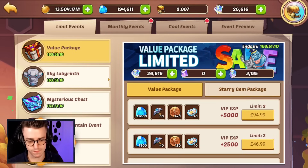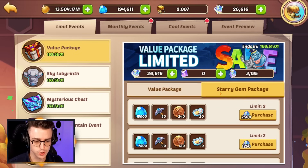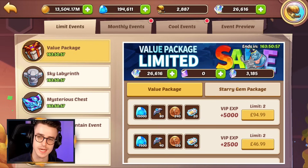This week we have value packages and they're pretty good. They contain treasure coupons as top rewards, as well as Wishing Coins, mithril pickaxes, and gems. You can also buy these for contract story gems if you wish to.